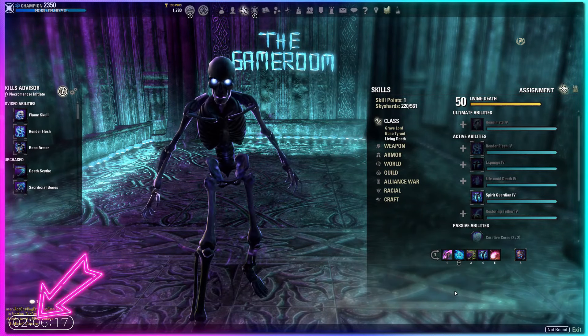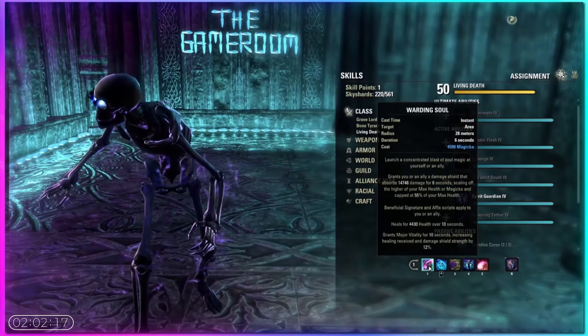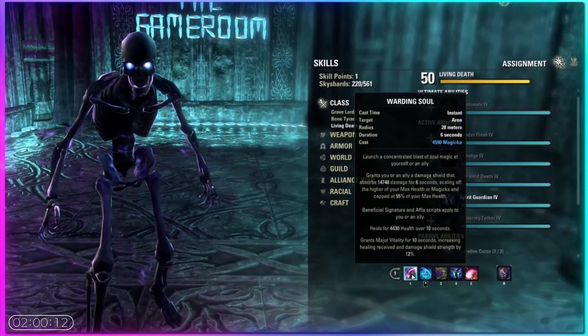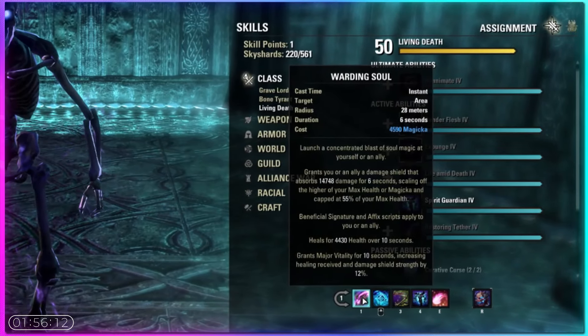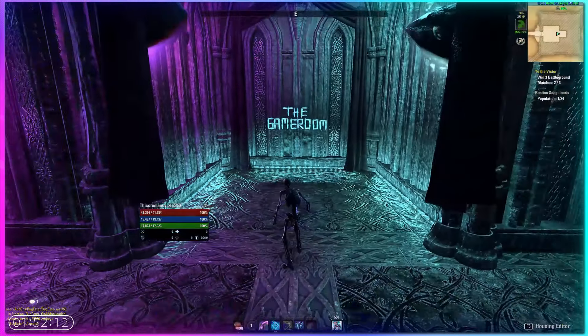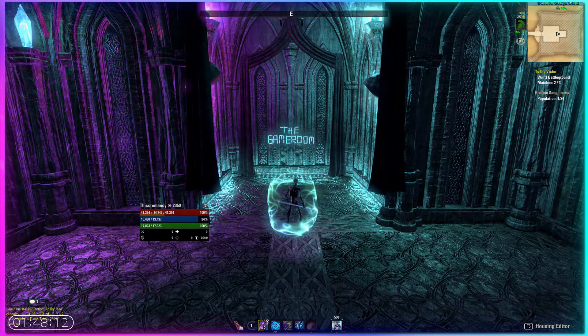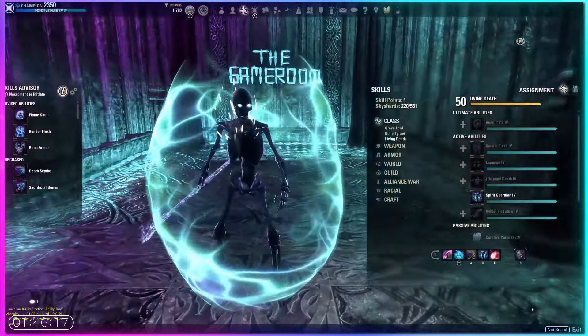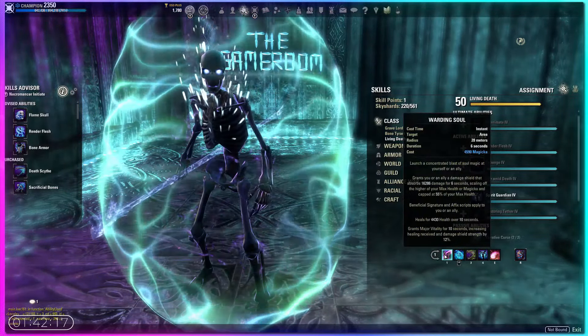First, we have two huge scribing skills. The first is Warding Soul, set up with Shield, Heal, and Major Vitality. You really want to get these scripts if you don't have them — they are so impactful. This gives you an on-use shield, a heal over time, and then once activated, you get Major Vitality, increasing your shield strength and healing received by 12%. So once you pop this, the shield tooltip is now bigger, giving you an even bigger shield and juicing your healing.